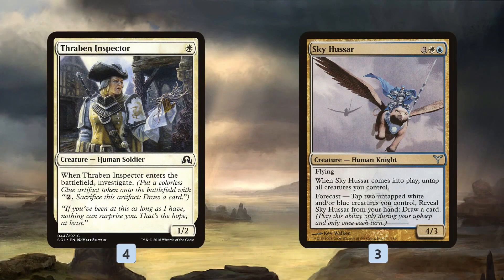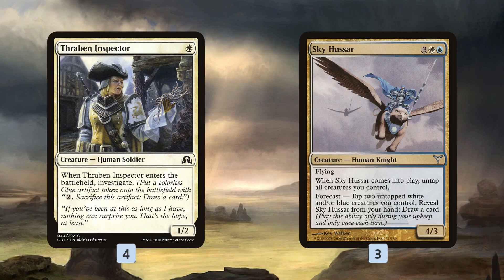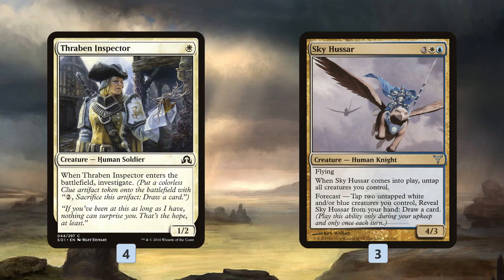The other key part of the deck is our card advantage creatures. Thraben Inspector works insanely well with our bounce creatures — we play it on turn 1, turn 2 play Aviary Mechanic and pick it up, turn 3 replay it and play Core Skyfisher to pick it up again, generating a whole bunch of clues. Skyasar we can't actually cast since we have 0 blue mana, but it takes advantage of all the tokens and cheap creatures we play by tapping them to draw more cards, becoming a personal Howling Mine. We can also tap White Mane Lion to Skyasar before bouncing it if we're desperate for a card.